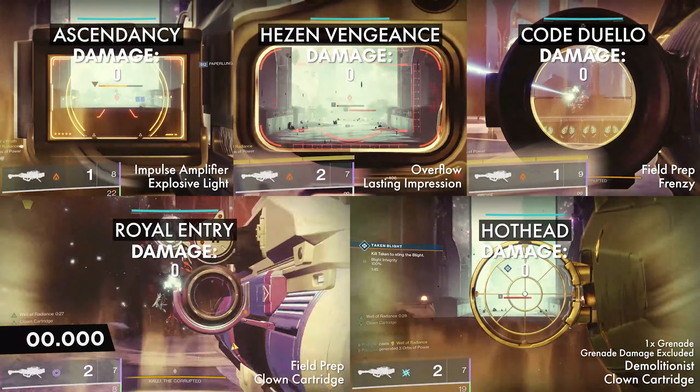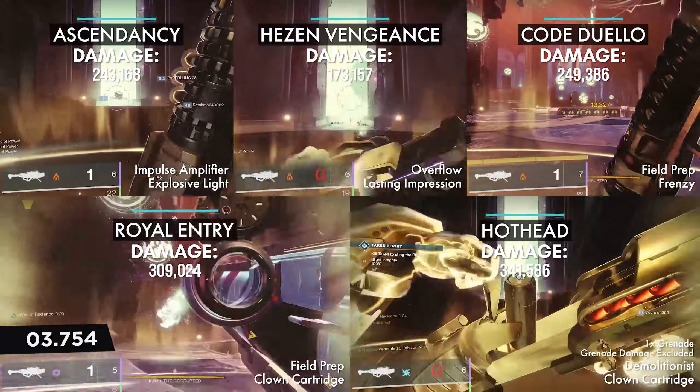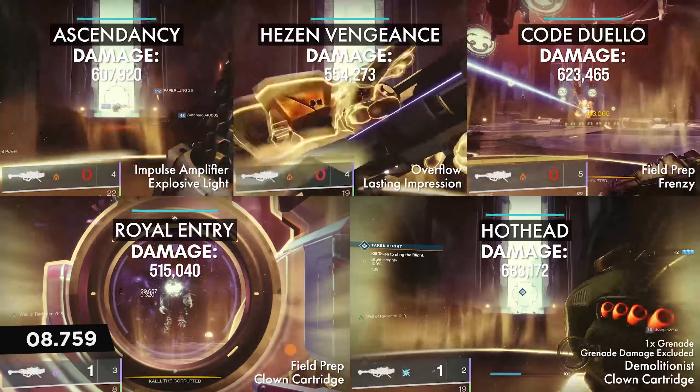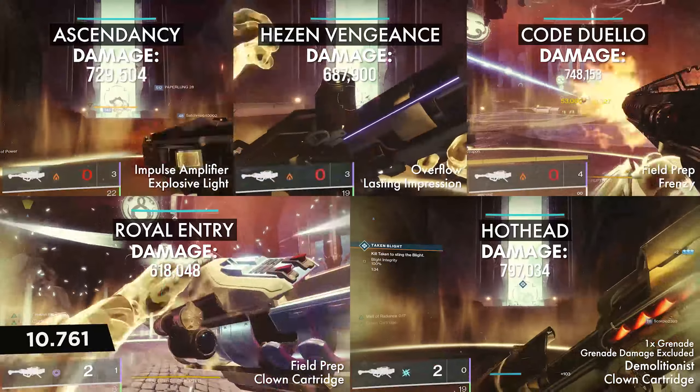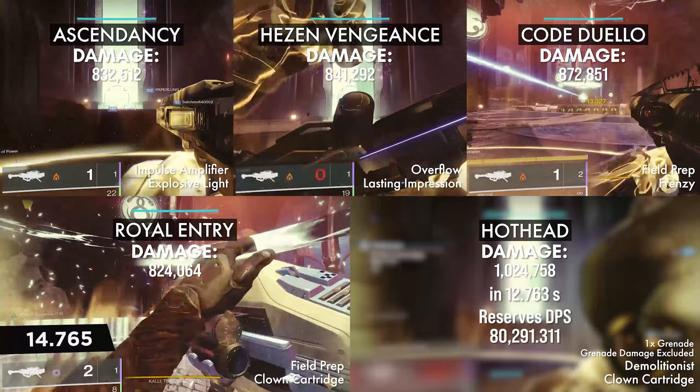For the sake of simplicity and consistency during the DPS testing, I made 2 assumptions. Number 1: each rocket has infinite velocity, which means 0 travel time — this is to keep all of the timing consistent and to remove velocity as an external variable. Number 2: I assume that all 8 of the wolfpack rounds will do full damage and also have 0 travel time, but keep in mind that in an actual situation they are delayed and somewhat inconsistent.